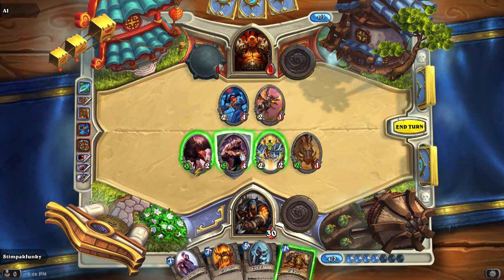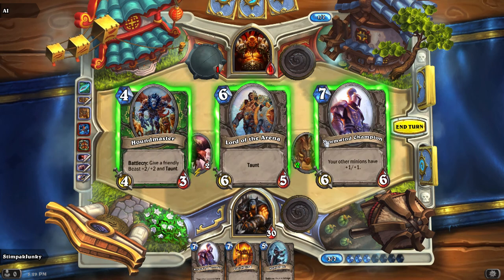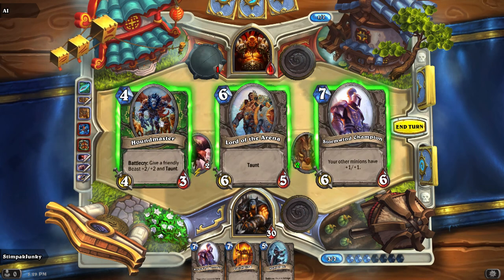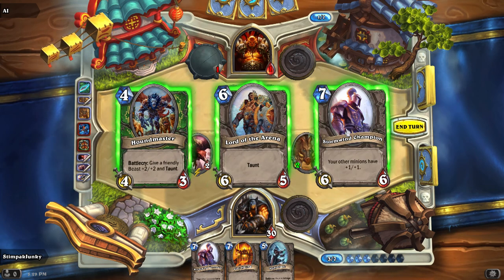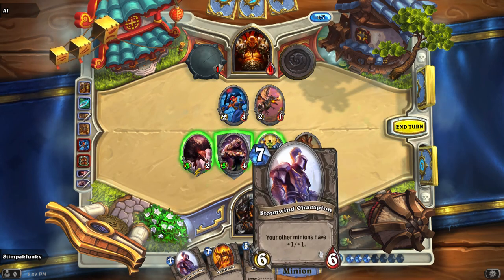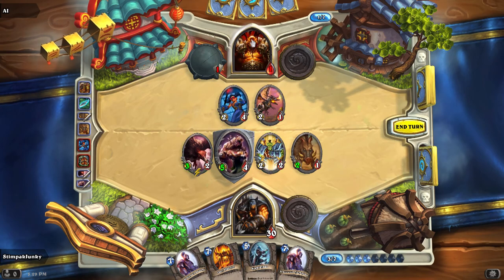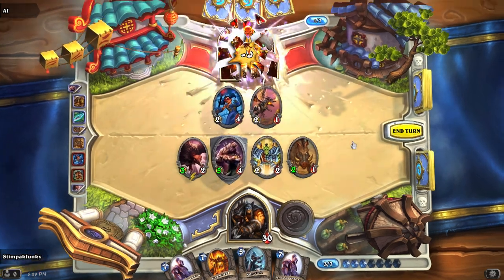He had armor on — I didn't realize. So I get a card instead. We can bring out the Stormwind Champion — that's a great card. It's a 6/6 and all other minions get plus one, plus one. And we'll let Misha take care of Garrosh.